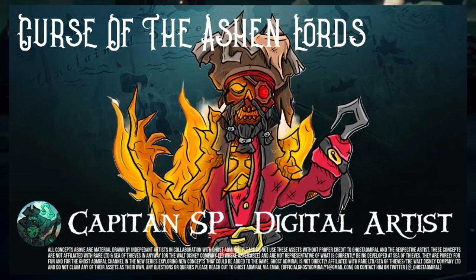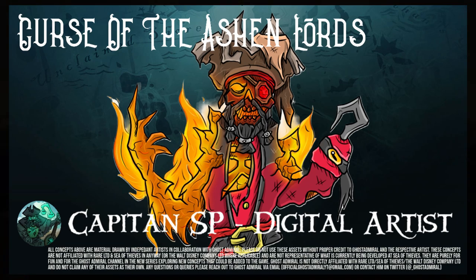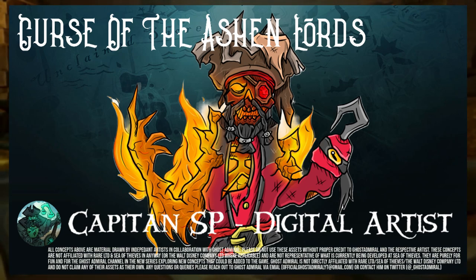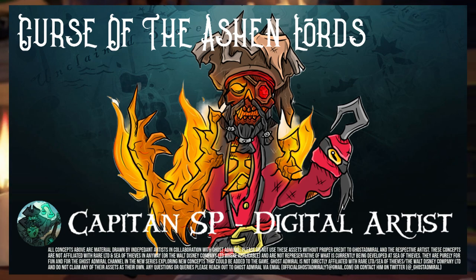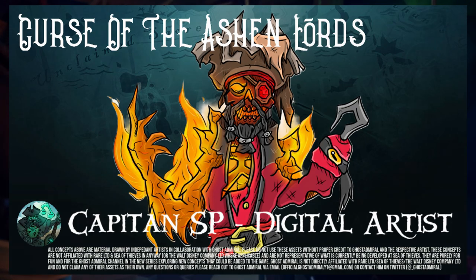Stitcher Jim got cursed pretty bad in Heart of Fire, but imagine if we could get that curse ourselves. We can get some form of the Ashen curse, but imagine being able to turn — not into a fully fledged Ashen Lord — but have one of your arms on fire, your face sort of transforming, and being well on your way to being a fiery giant that wreaks havoc across the Sea of Thieves. Quite a technically challenging curse to implement, but it would be amazingly cool nonetheless.